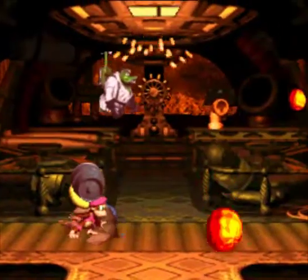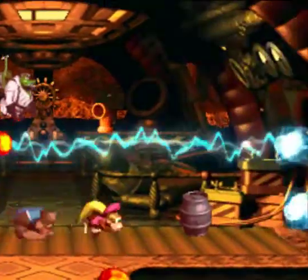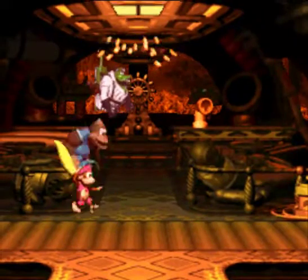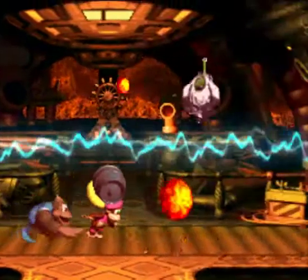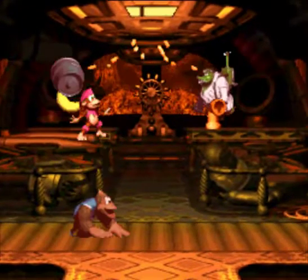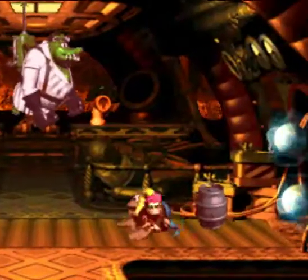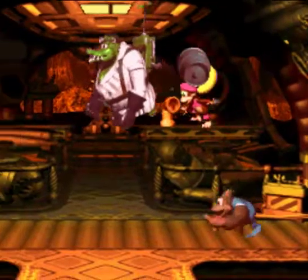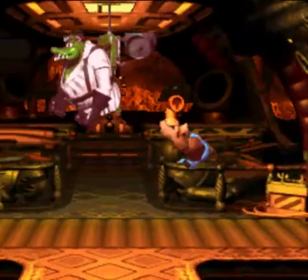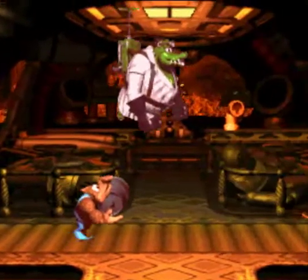It's only after that that things get tricky. You definitely want to try to keep both characters during this part, because you'll need them for the hard part. Now that we've hit him five times, the conveyor belt on the floor starts moving. Here's the hard part: the electricity randomly and without warning shoots from one of the bottom knobs. We have to make the steel barrel absorb it.